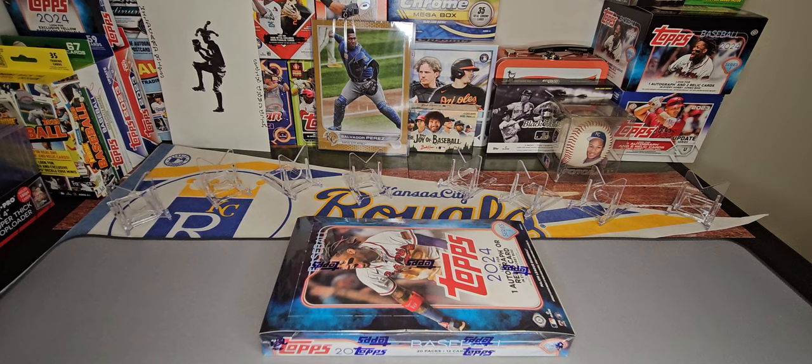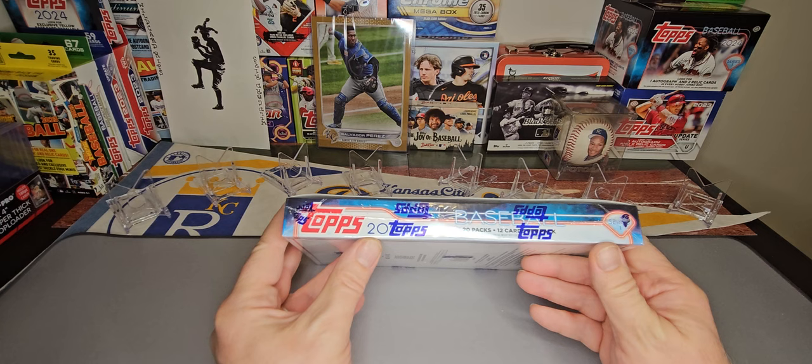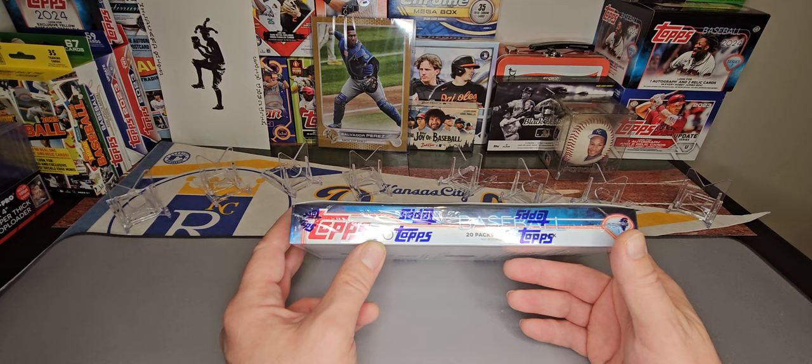Hello again, it's Kevin with Wild Card Rips, and today I've got a Topps 2024 Series 1 Hobby Box to open for you. 20 packs, 12 cards per pack — that's 240 cards in here.